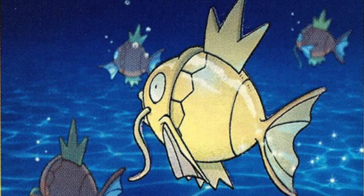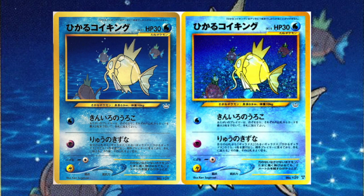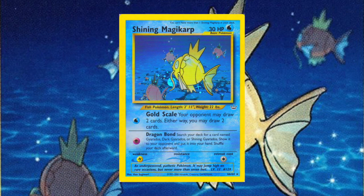In exchange for 600 points, you could get a copy of the Shining Magikarp fan club promo. It looks exactly like the Neo Revelations release of Shining Magikarp, including the set symbol. However, there is one small difference that actually makes a huge difference. The Neo Revelations release has three stars in the bottom right corner, which signify that it was a secret rare for that set. On the fan club promo, there are no stars because it wasn't a secret rare, and this makes a difference of hundreds and hundreds of dollars in value and rarity. Shining Magikarp did get an English release with the Neo Revelations set, but its rarity symbol is only one star, which makes it different from both the fan club promo and the Japanese release.